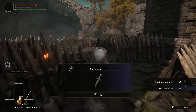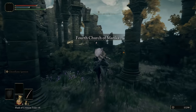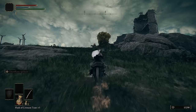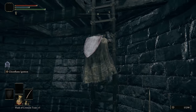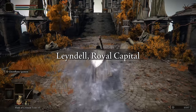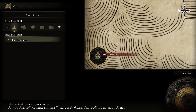Now we're heading back to Limgrave and heading south to the Weeping Peninsula via the bridge, grabbing the Stonesword Key on the way. To get a fast travel point, grab the Castle Morne Rampart Site of Grace on our way to getting the Weeping Peninsula map fragment. Then loop all the way around to the southwest part of the Weeping Peninsula to the Fourth Church of Marika. Grab both the Site of Grace and the Sacred Tear before heading southeast. Keep heading southeast up the hill towards the Tower of Return, dodging the enemies at the base. Climb to the top of the tower, dispatch the lone enemy at the top, then open the chest — which is actually a transporter trap that's going to take you to the Royal Capital.